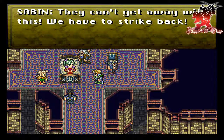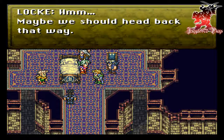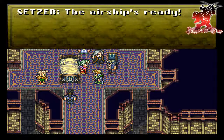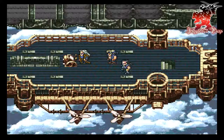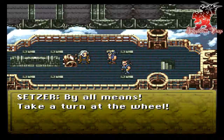We can't get away with this — we have to strike back. What's happening in Narshe? Maybe we should head back that way. And the airship's ready. By all means, take a turn at the wheel.